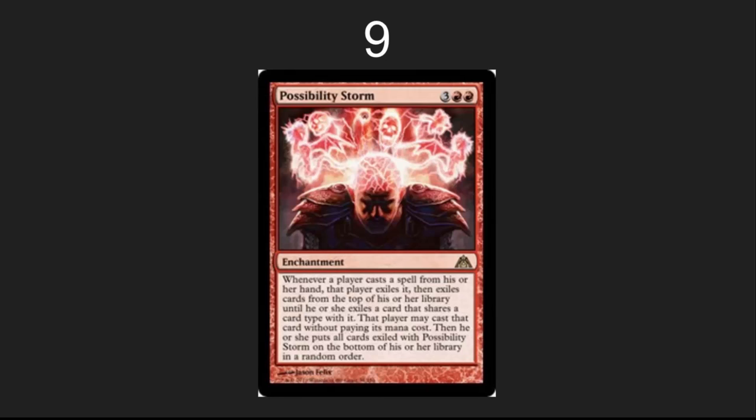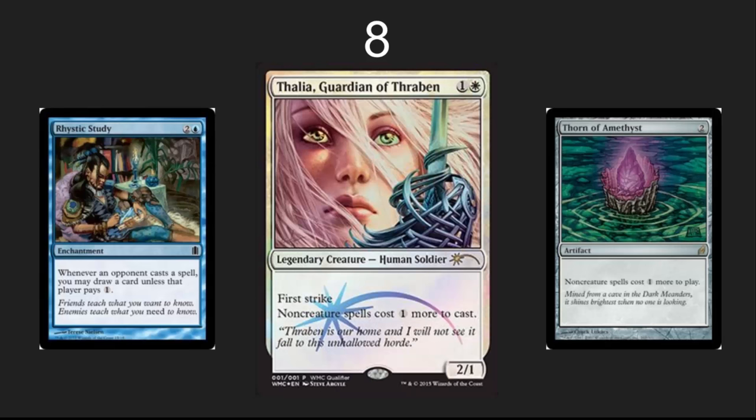In the number 9 spot — who knows what you're going to be playing. Possibility Storm shuts down combos and does cool chaotic things. This is a wonderful red card that causes people so much frustration and anger, it is just too entertaining.